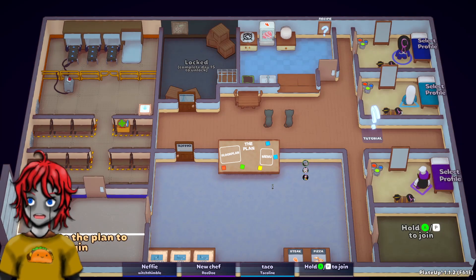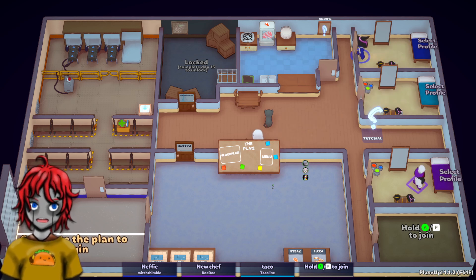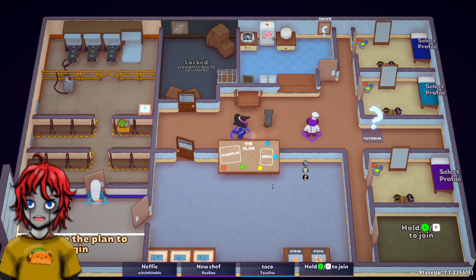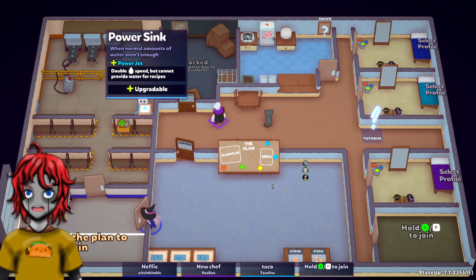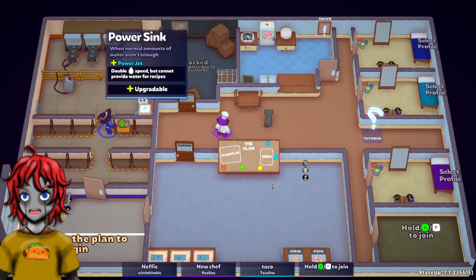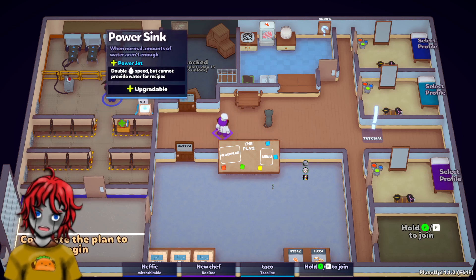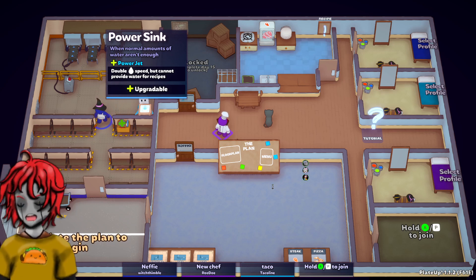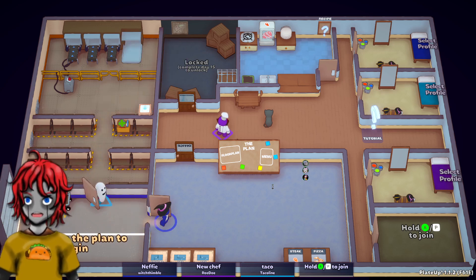I think that kind of has to be it for me for tonight. Well, we had a good session there. I've enjoyed it. That was amazing. We can play this again — now we know what we're doing and can actually get into it. It was a lot of 'what the hell.' Power sink — doubles wash speed but cannot provide water. So no good for meat soup but very good for washing. So you still need a basic sink. I like it, this is fun. I enjoy this.